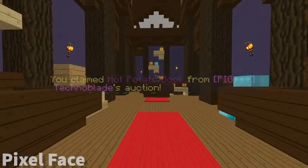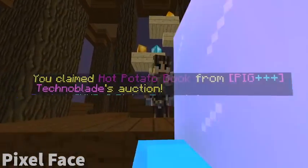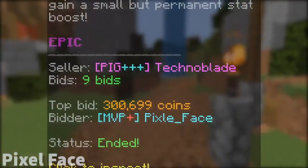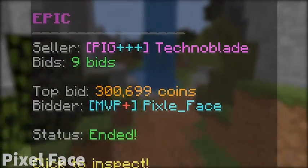The Auction House. The Auction House is a place where players can buy and sell items. Items can either be buy-it-now or a bidding war between multiple players wanting the one item. This building is located in the Skyblock hub, which I will get into in a minute.